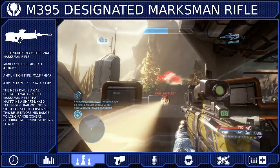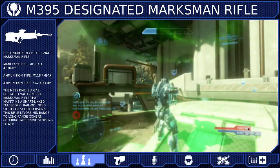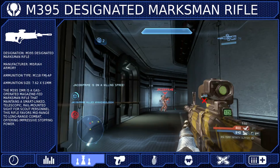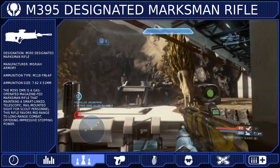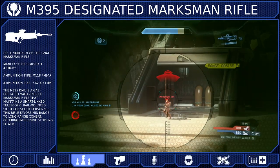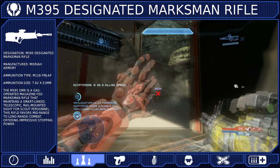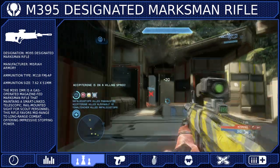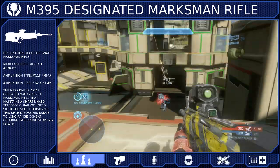Close-range combat is where you're going to have the most trouble. Enemies with automatic weapons can easily tear you down if they get in close before you can react. So in smaller engagements, try not to be too aggressive. Take things slow and try to keep your enemies at arm's reach where you can pick them off before they get too close. And if you do get ambushed, remember that you only need to land 3 shots before a melee attack will kill your attacker. Just make sure they don't beat you to the punch.